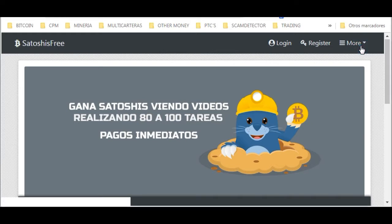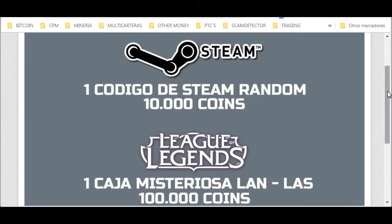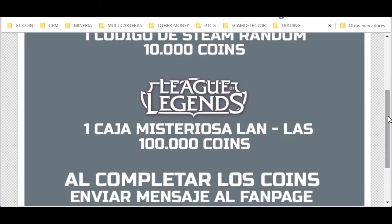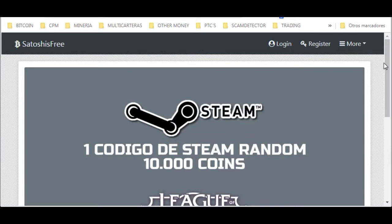I don't want to get ahead of myself, but first I want to show you that — for example, what I mentioned about Steam cards and League of Legends surprise boxes — they are real. We can verify this by clicking where it says 'more.' Here WG Tutoriales tells us that every time we reach 10,000 coins — equivalent to 10,000 Satoshis — we can claim a random Steam code, with which we could win money or a game to download and use on Steam. Additionally, if we reach 100,000 coins, we can get a LAN League of Legends loot box, totally free, just for watching videos.